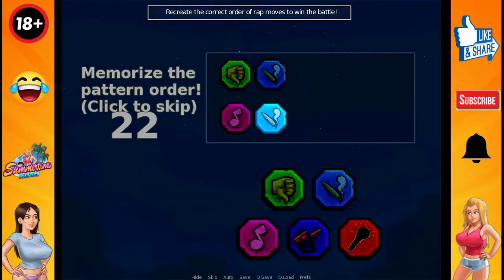Now you will see — it is written here: recreate the correct order of rap moves to win the battle. You have to recreate the moves in the correct order. For this, we have to memorize the sequence.